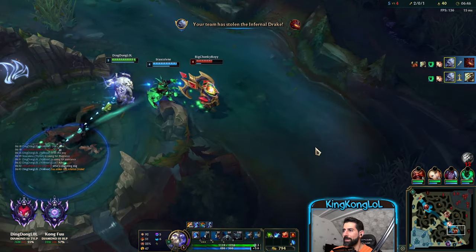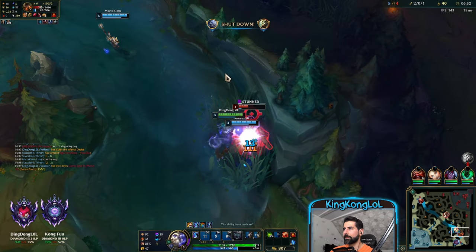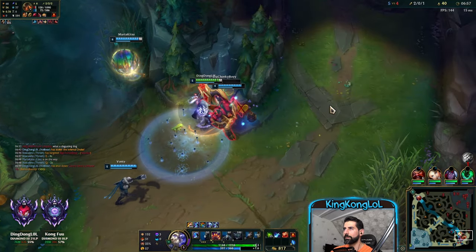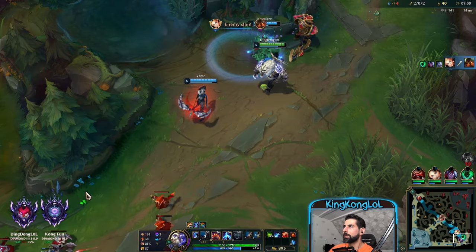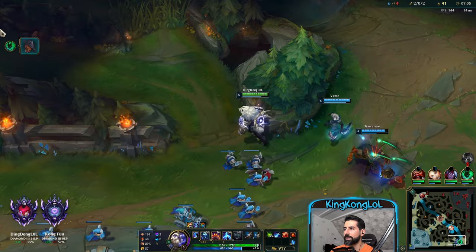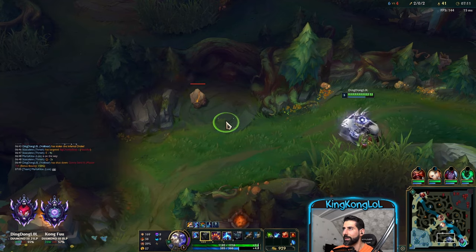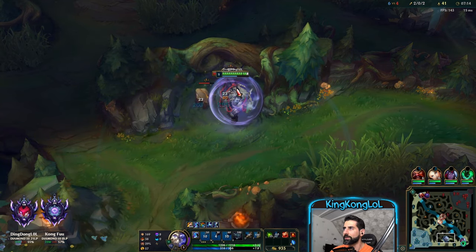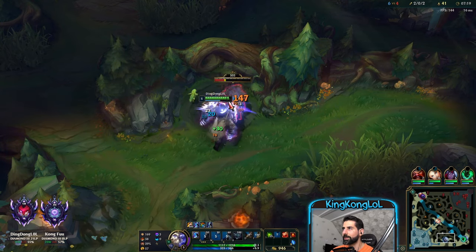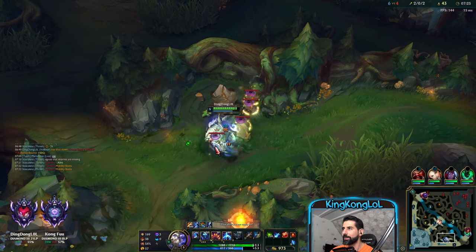Best freaking Smite in the West, baby! Let's go! Give the kills to your team if you can, guys. I need you to give the kills to your team, because Volibear falls off in the late game. He's only strong early because of his ganking potential — his ganking power, this is why he's so strong. But he falls off late, so we need to give the money to our team and hope they don't throw the game.